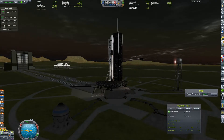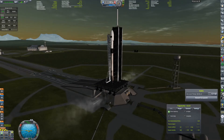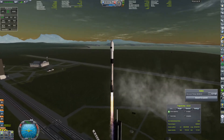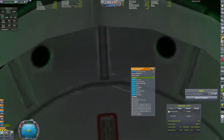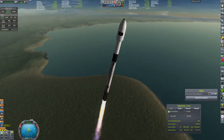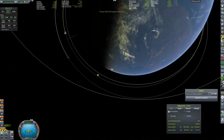We can now launch the same booster for the second time. This is carrying an inflatable habitation module, some material kits, and I think some supplies to go along with it, because we don't want the Kerbals to starve to death up there.